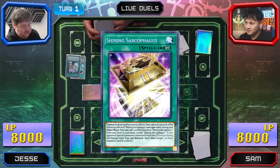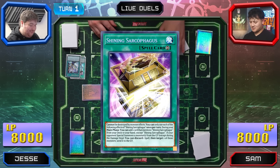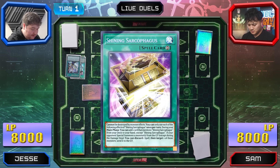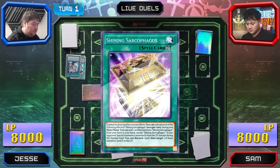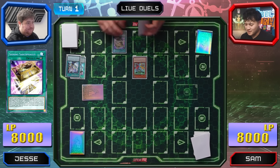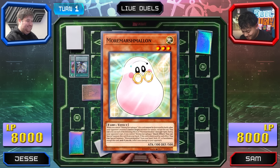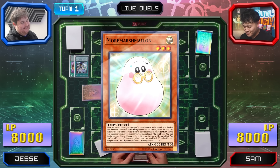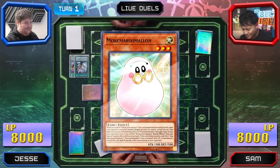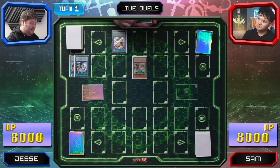Shining Sarcophagus is essentially a field spell — for some reason it's not a field spell — but it can be controlled by monster effects, which matters because I have a card that blows up the entire field. Once per turn during the main phase, I can add a card that mentions Shining Sarcophagus from deck to hand. I'm going to grab Marshmellon. While you control Shining Sarcophagus, it draws a card from battle, and your opponent's monsters cannot target anything except it. One of my favorite cards of all time.